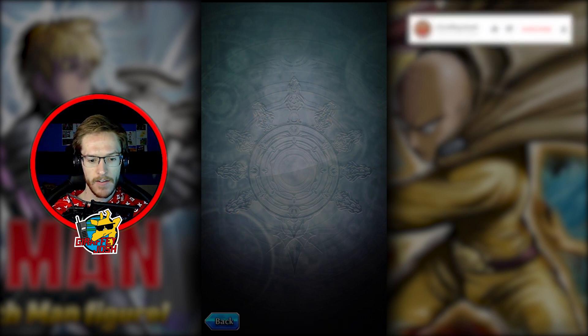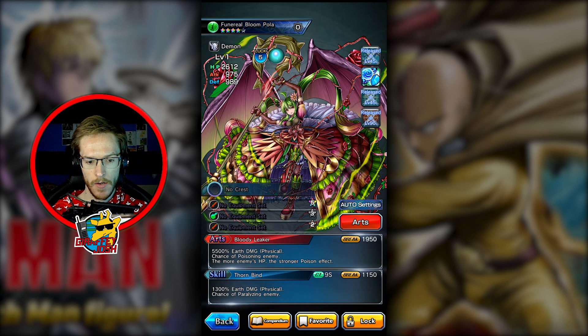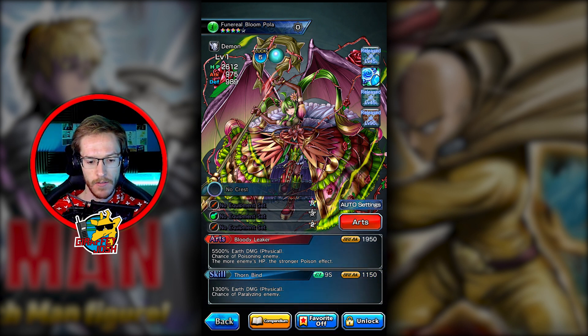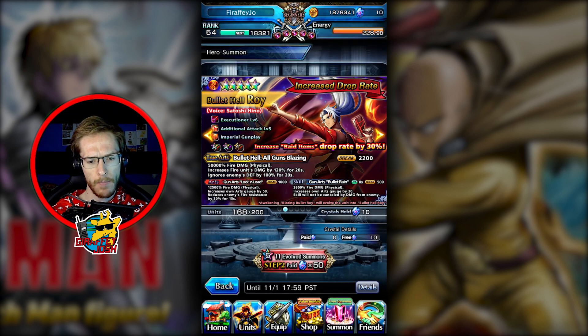Who did I get? Funeral Bloom Apolla — god, she looks mental. Five thousand and five hundred earth damage, chance to poison enemies, the more enemies' HP the stronger the poison effect — that's mad. Chance of paralyzing enemies. I'm not complaining about that, she looks ridiculous. I might have already had her because the new unit popup didn't appear.